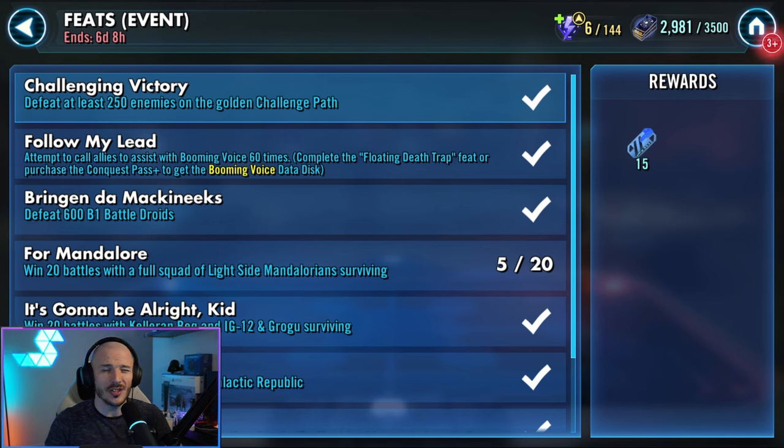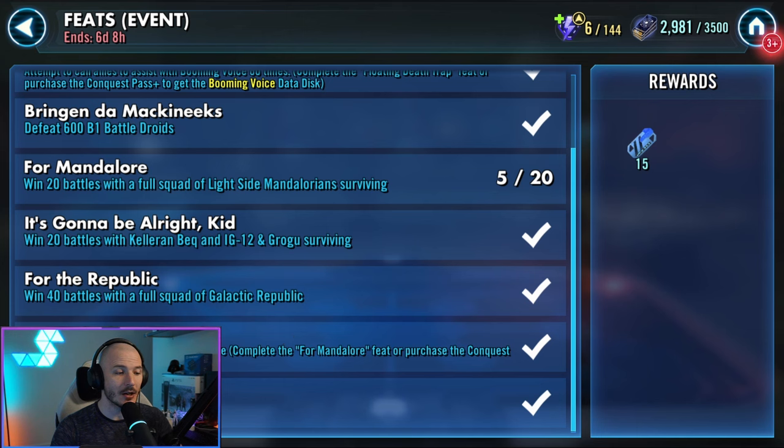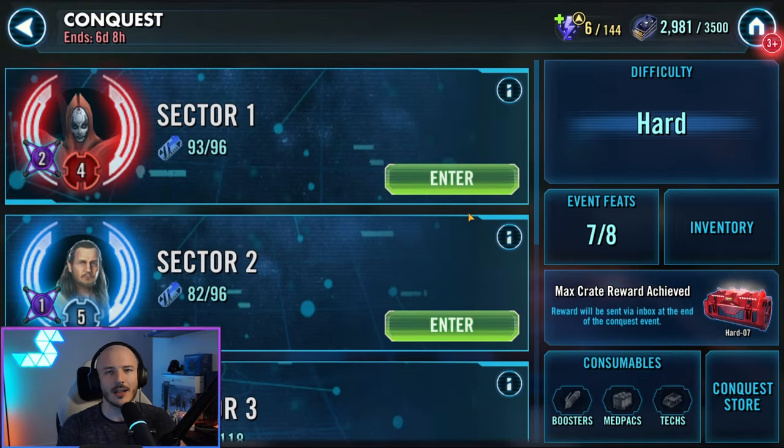We need to defeat 600 B1 battle droids. I already have a cheese video on both this and the Stap kills — we'll briefly go over them in this video, but if you want a proper guide, check out my video on that already. We need to win 20 battles with a full side of Light Side Mandalorians. We need to win 20 battles with Keller and Beck and IG-12 and Grogu, which can be done with a gear one, level one Keller and Beck and IG-12 and Grogu — so don't stress about that. 40 battles with a full squad of Galactic Republic, easy peasy. We need to complete the battle with Over Prepared active, which requires finishing the full Mandalore path, or if you've got the Conquest Pass Plus you'll get this for free. And that last one is 50 kills with Stap. Super easy, ladies and gentlemen.